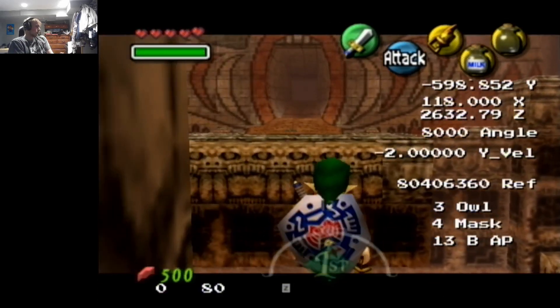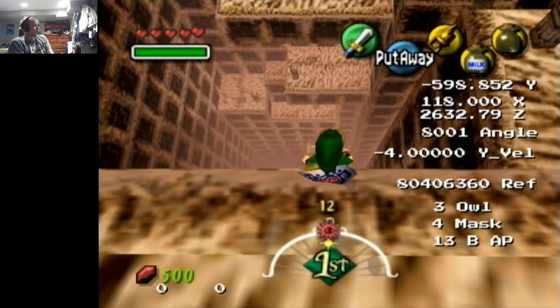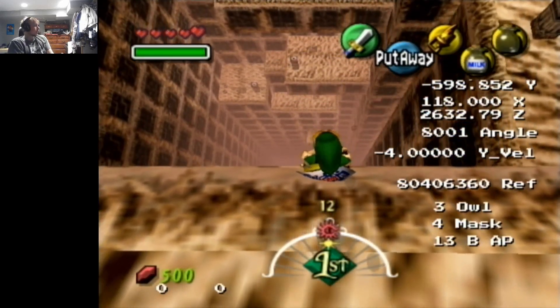Anyways, target, walk up. Good. Up to the ledge, do another tap right or whatever. Four ESS left. This is the same as before. That was too far.